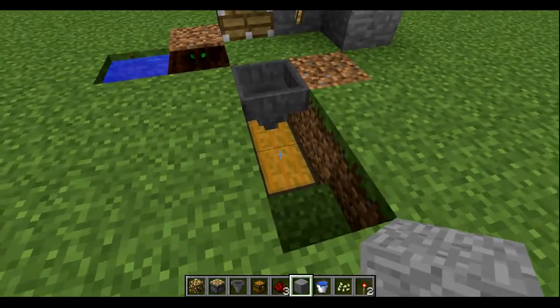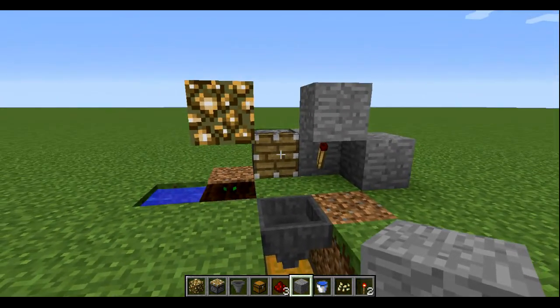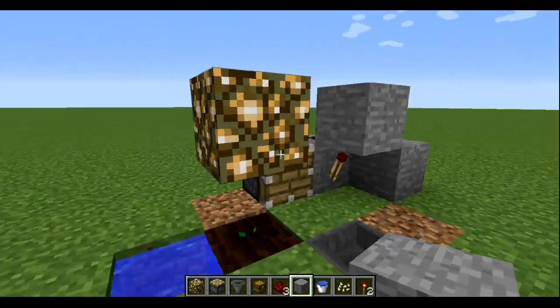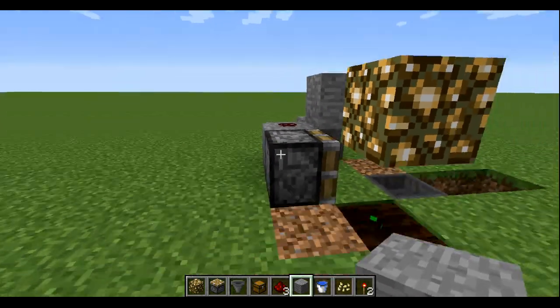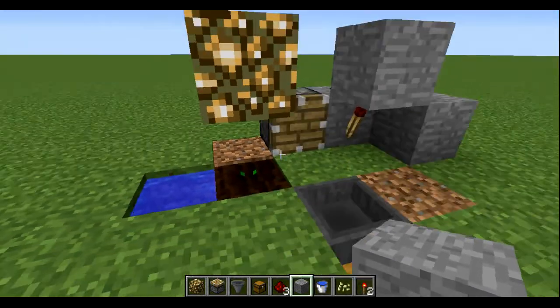It's basically the same thing, just with the glowstone. My two chests are there, I got my dropper there, and a piston there, my redstone stick there, and then I have some redstone right there, a water source there, and I got a couple of blocks.